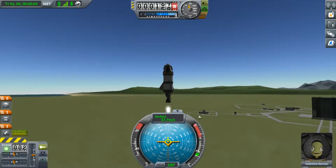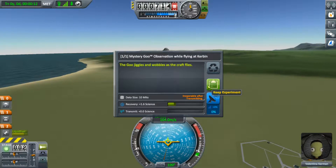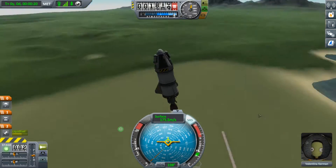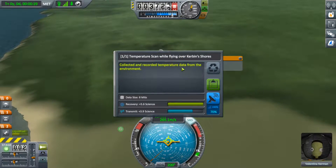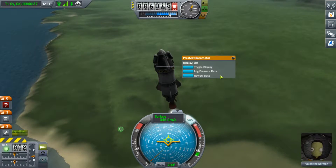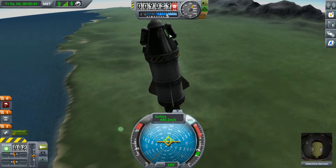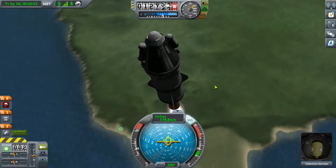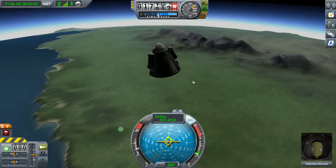I'm not going to use too much throttle. Let's have a look at what our mystery goo experiment is going to do for us while we're launching — 1.6 science. I need to fly with the pilot turned on. Log temperature here — that's worth doing. Log pressure data here — that's definitely worth doing. Mystery goo — did we do that already? No, 1.6 science, may as well do that. We'll keep going and see how high it takes us.